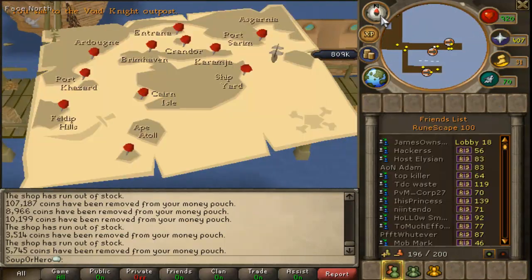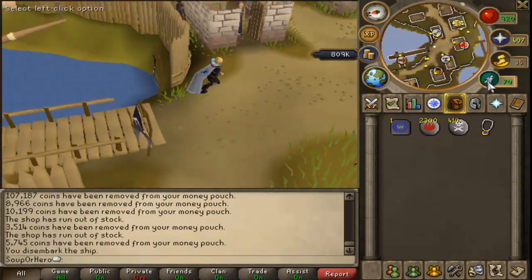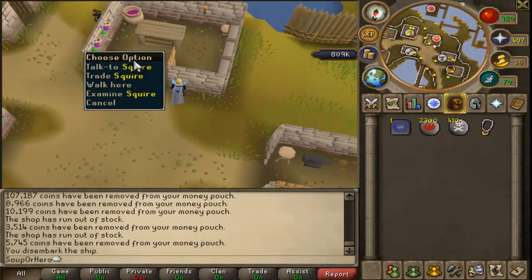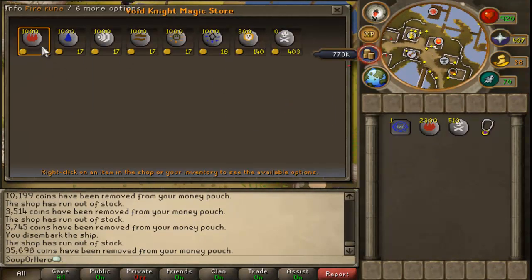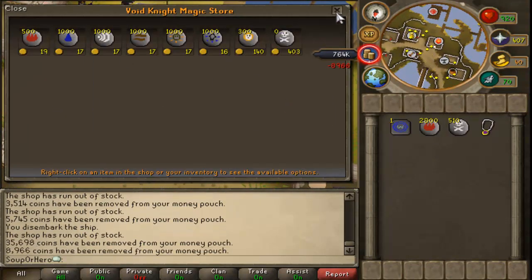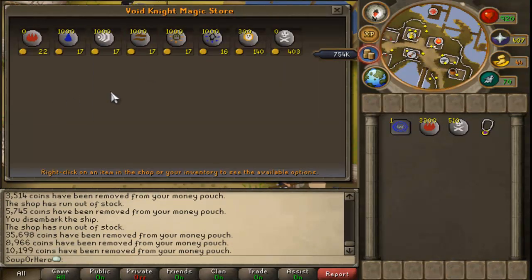Then make your way down to the bottom part of the docks and travel with the Squire to Pest Control island, the Void Outpost. Trade with the Squire there and buy all the death runes and all the fire runes again. You should have a solid amount of both death runes and fire runes from these stops.